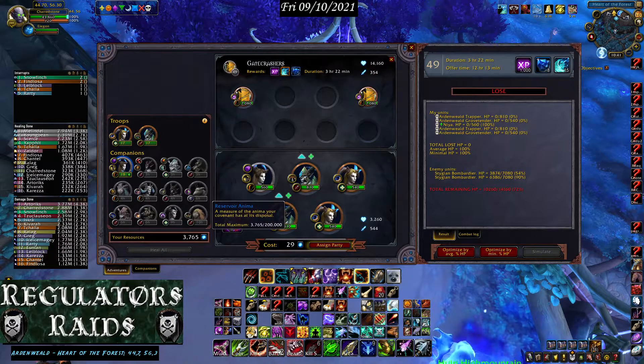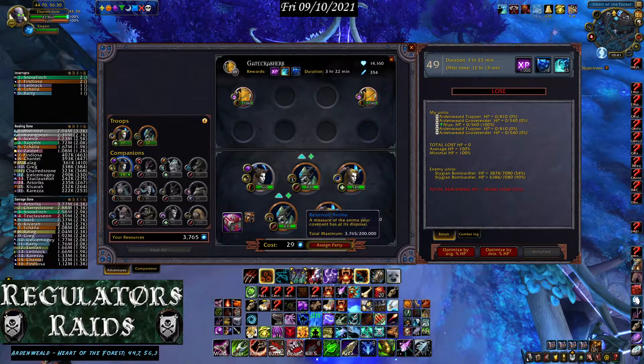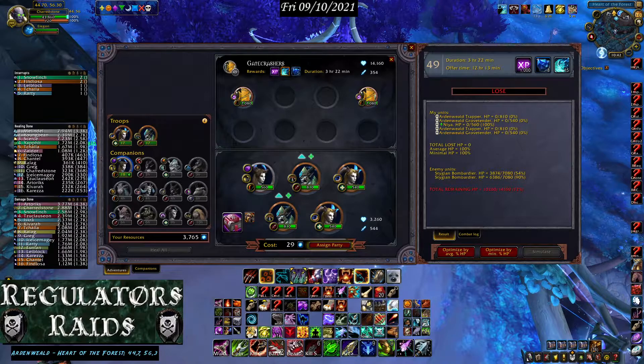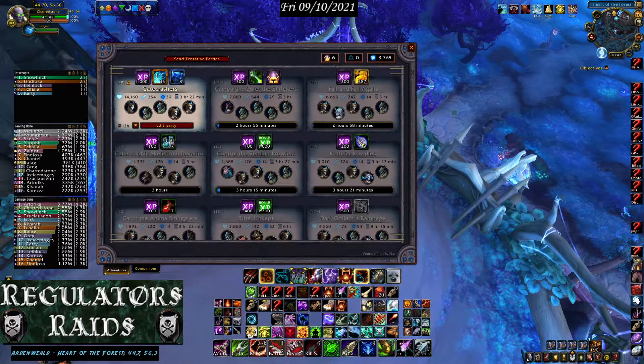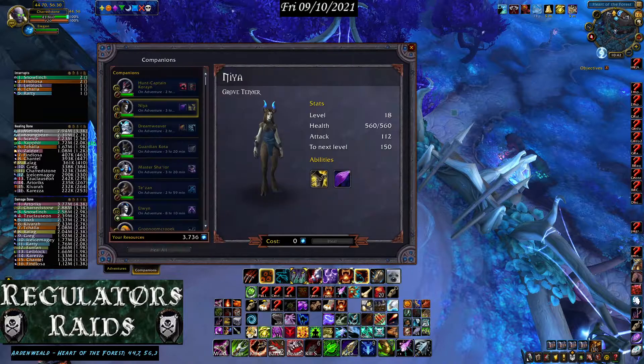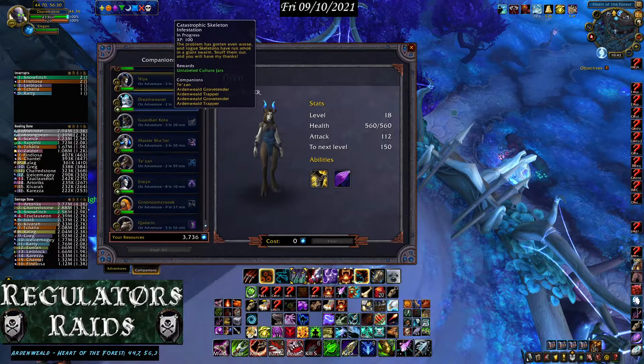As I've been doing this, my anima has been dropping — I had about 4,000 when I started and now I'm down to 3,700. Watch how much anima you have before you start doing these things. This next run is going to be a doomed run, but I'm sending it out anyway. Now all my companions are grayed out.